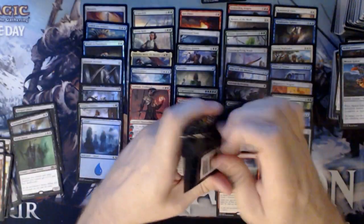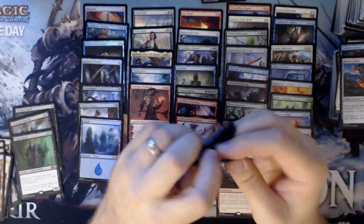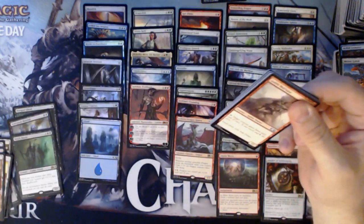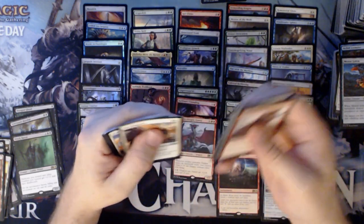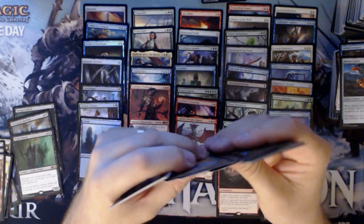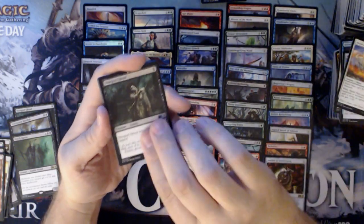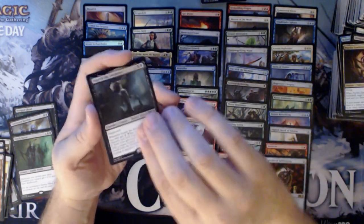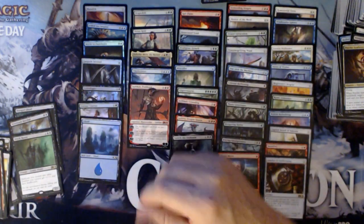Last pack — can we get some last-pack magic? One more foil rare, maybe Bolas. Let's take a look. No foil. We have a Shieldmare, Diregraf Ghoul, Psychic Symbiont, and an Isareth the Awakener. That's it for this box — I'm going to go ahead and wrap it up. I hope everybody enjoyed this opening.